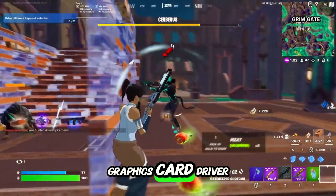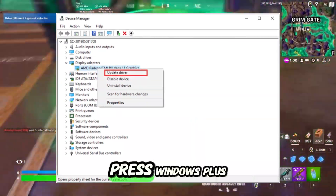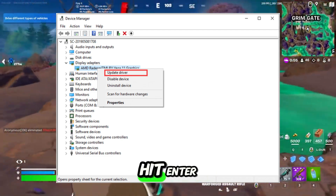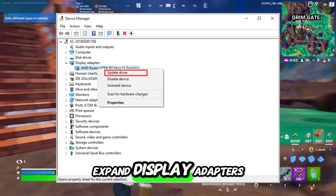Finally, make sure your graphics card driver is up to date. Press Windows plus R, type DevMGMT.MSC and hit Enter. Expand Display Adapters.